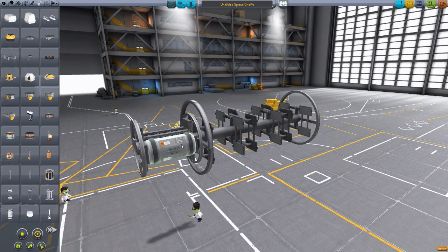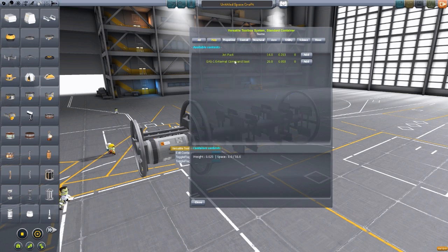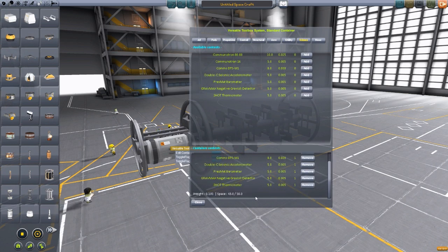What is the coolest part is these toolboxes themselves. You can right-click these and edit the container, and you have a full list of parts available in these panels, including some pods — really just the jetpack and an external command seat. You can't shove a Mark I capsule in here, but you can actually store stuff in these containers. Each piece of equipment has a size and mass associated with it, so each container can only hold 50. Filling it with one of every science instrument brings it to 43. You can just pop these things full of stuff.